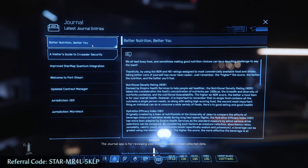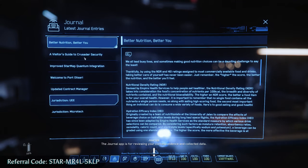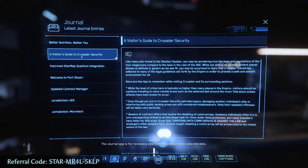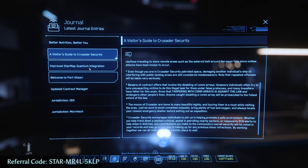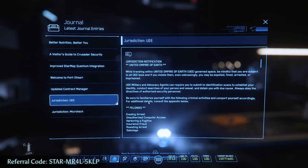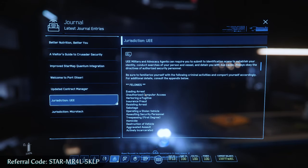Next, the journal. This is going to tell you all the little lore bits. If you like lore, this is where to get that information. If you don't really care about lore, it isn't really that important.